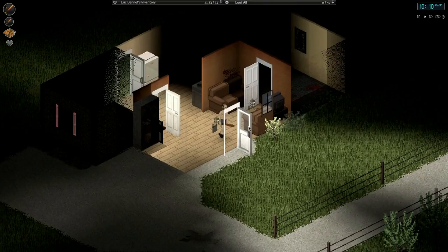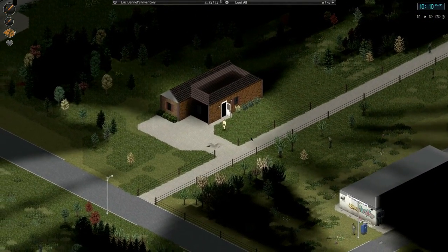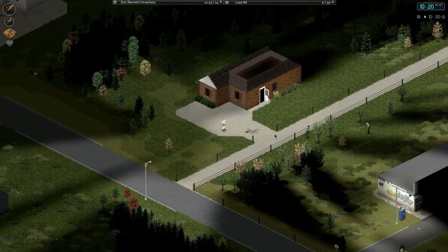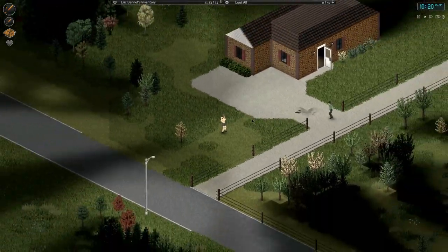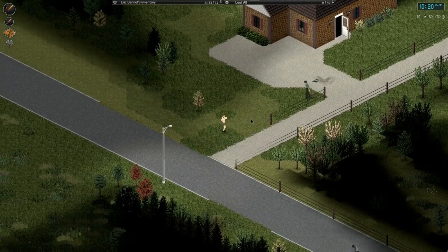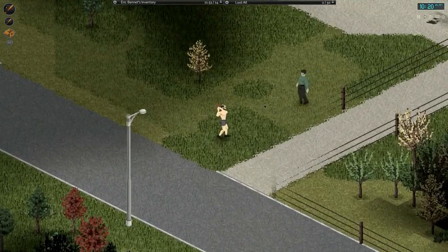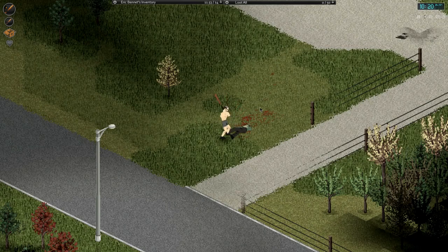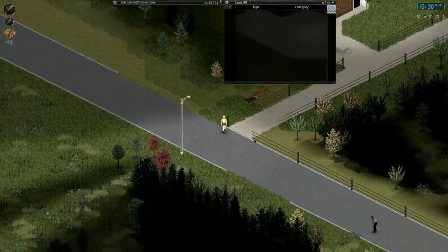Let's open the doors so we know it's looted. There are other zombies here. He's coming for us. Come on zombie. Yeah, you're not surprising me. Let's beat him up. There we go — nothing on him. Sometimes they have good loot on them.